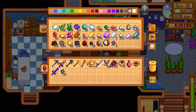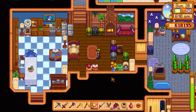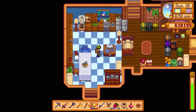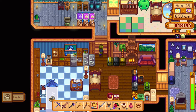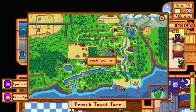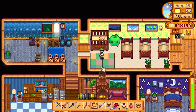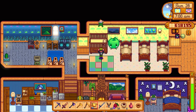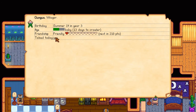The traveling merchant is in town. Talking about Clint opening geodes - we got two prismatic shards! We got one from a geode Clint opened, and another from the geode crusher, which is really cool. We also get a daily coffee, which is awesome. We put one prismatic shard in the other junimo hut, so now both junimo huts have junimos of all random colors.